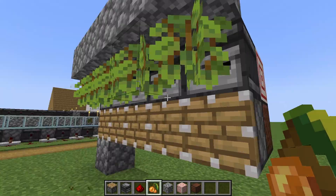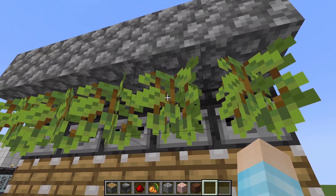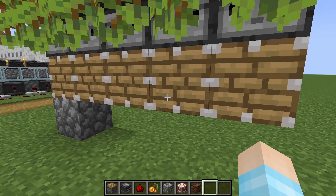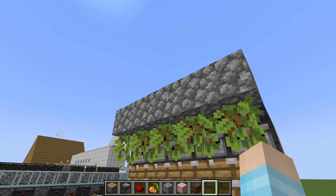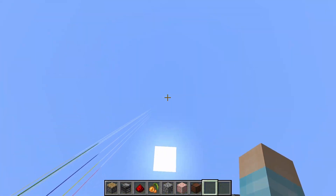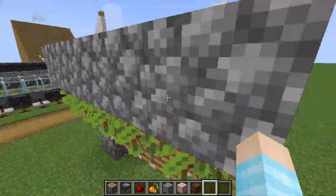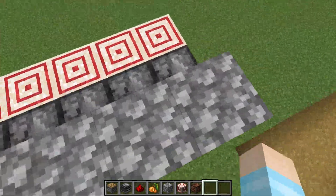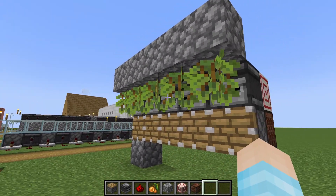It's a one in nine chance for every vine that spawns to have glow berries. If you have a big enough farm, you can also make it taller — just always make it one block further down so that when berries fall they don't land on top of the cobblestone.